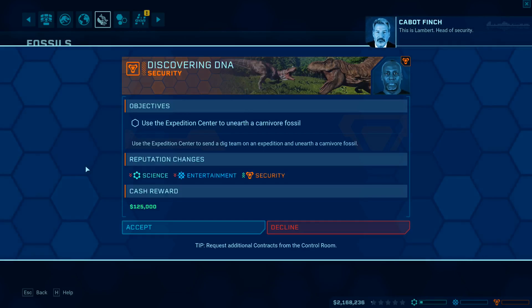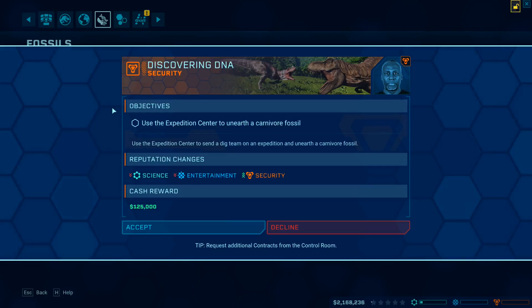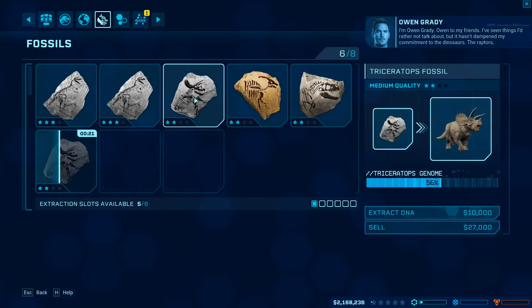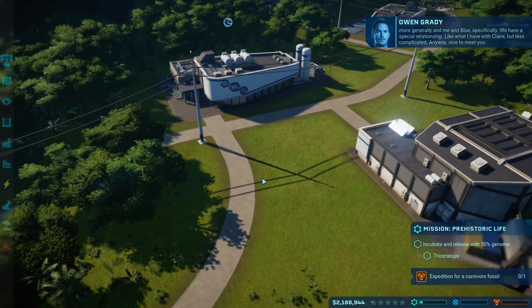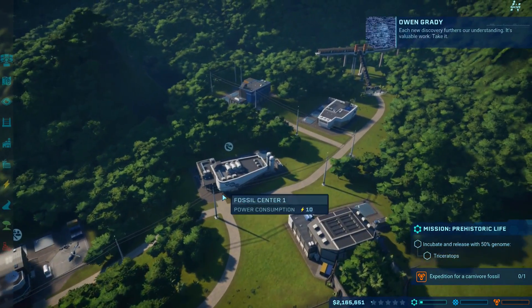This is Lambert, head of security. Welcome to the islands! Here's our basic conundrum: we want to keep our animals under control while simultaneously encouraging instinctive behaviors — because these animals have potential as combatants. Everyone's goal, myself included, is to have these animals running free in the park, but we can't exploit them globally without taking some chances. Unearth a carnivorous fossil — I'm cool with that. I'm Owen Grady. I've seen things I'd rather not talk about, but it hasn't dampened my commitment to the dinosaurs. Me and Blue specifically have a special relationship.